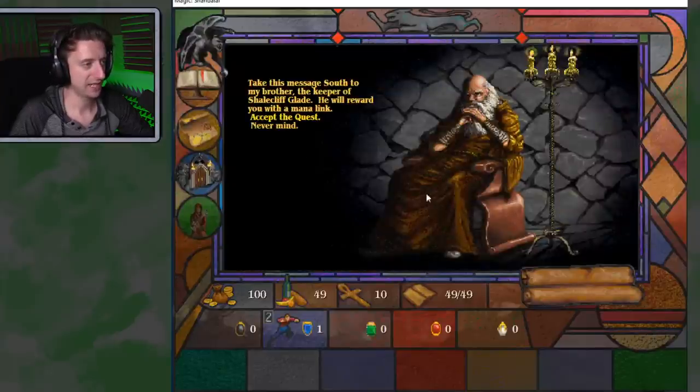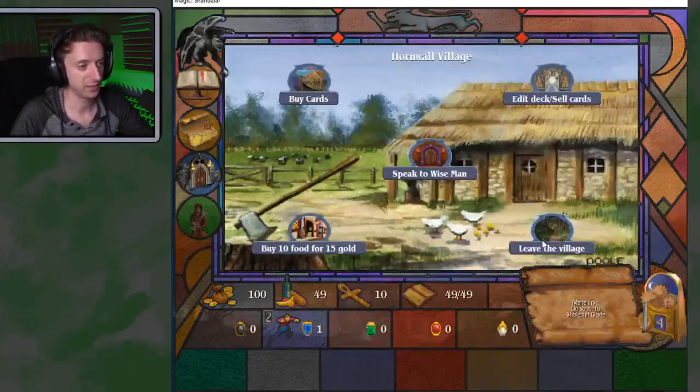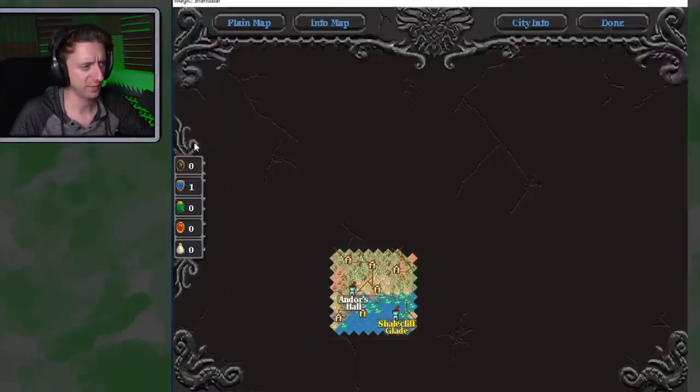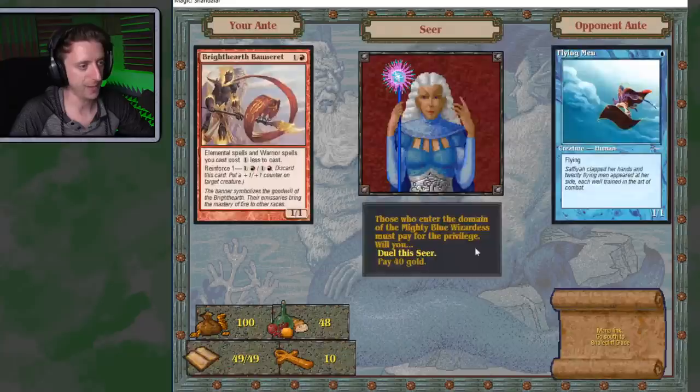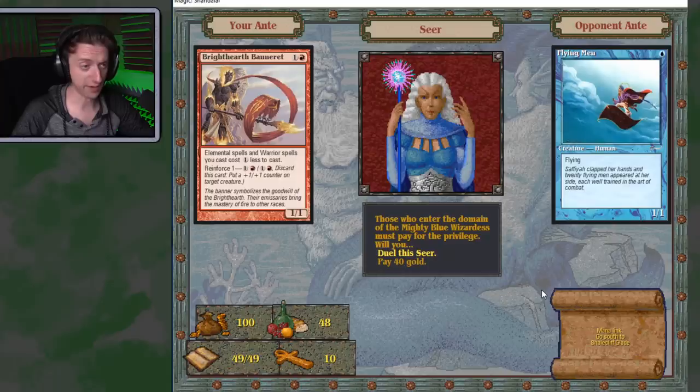Quest: take this message south to my brother in Shale Cliff Glade — he'll give me a Mana Link, which increases my maximum life by one. But first, this blue person wants to fight. Because this is Chandelar, antes are a thing — whoever loses has to give the other player their cards. I'm fighting for her Flying Men, and she's trying to take my Bright Hearth Banneret. First duel.